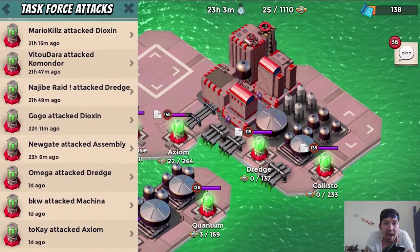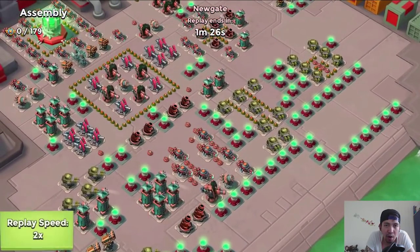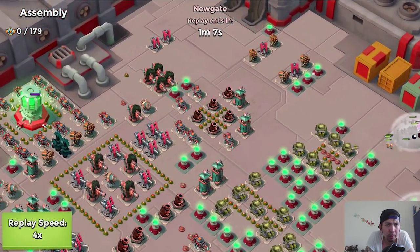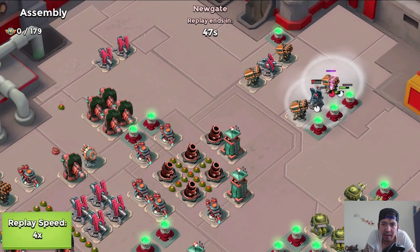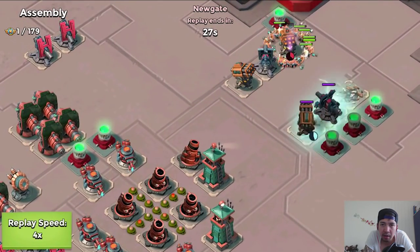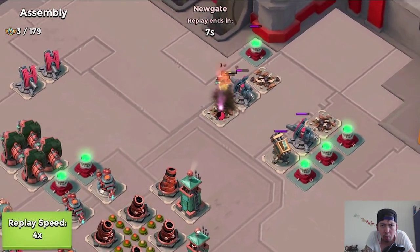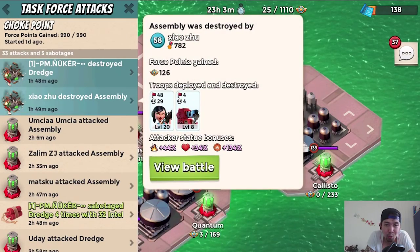After the Dredge, Assembly is the next base we're going to attack, attacked by New Gate. There are 179 task force points available. He's using warriors. The rocket launchers are going to go down — he lost a lot of warriors already, which means a lot of firepower lost. Never mind, he took down three rocket launchers — a really awesome attack with warriors.